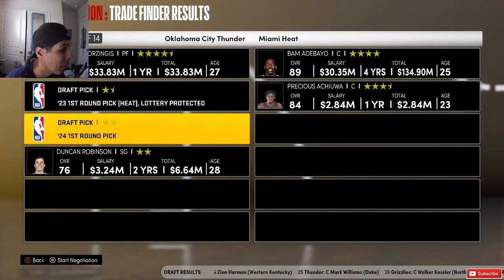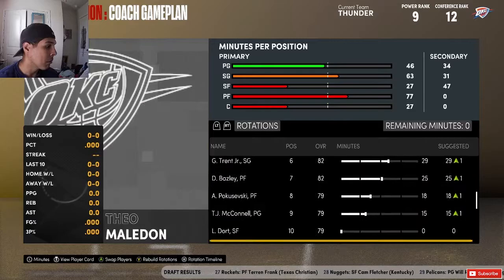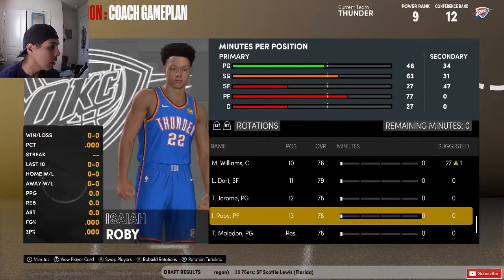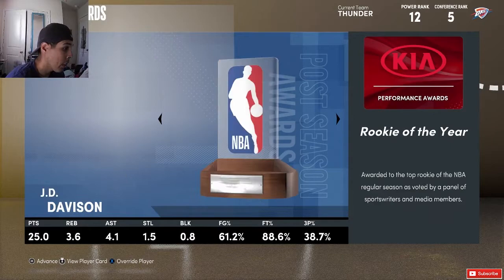DeJounte Murray and André Drummond — you get two players. Rudy Gobert, Bam Adebayo — that's not bad. John Collins, Julius Randle at 89 — these are some good trade offers. But we'll stick with the lineup: Cade Cunningham at 86, Shai Gilgeous-Alexander, Malik Beasley, Christops, and Moses Brown in reserve as backup center. Dort isn't even playing — crazy how that happened. We've got so much depth on this team.